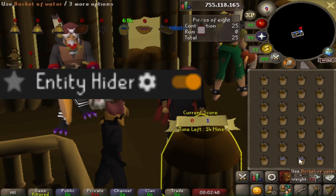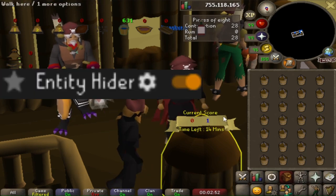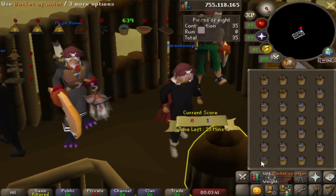Another good thing to use is the Entity Hider plugin. Other players can and will troll you by standing next to the hopper and spamming emotes, which will cause you to end up clicking them instead of the hopper.